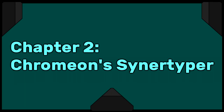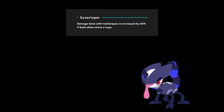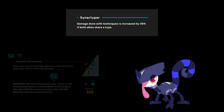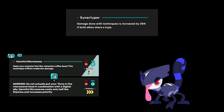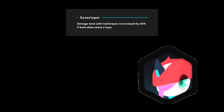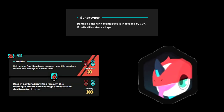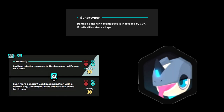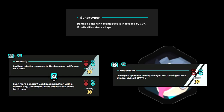Chapter 2: Chromion Synertyper. Similar to synergy boosting, Chromion will always get its Synertyper bonus when paired with a Mimit. This can lead to some crazy high damage combos. All of them learn Harmful Microwaves, and two Chromions using that ability have huge damage potential. Notably, Fire Chromion can boost its own Hellfire — Chromion already has the highest Hellfire damage with Synertyper, so let's double it! Neutral Chromion can generify itself, which is useful in between blasting the opponent with huge Undermines.